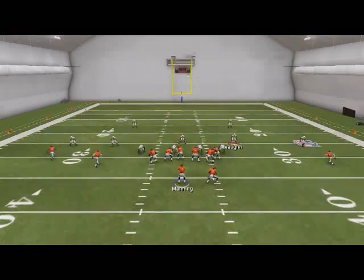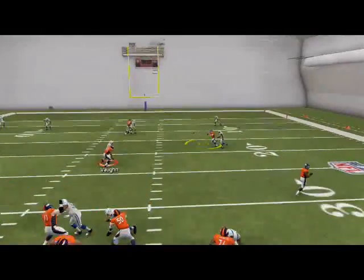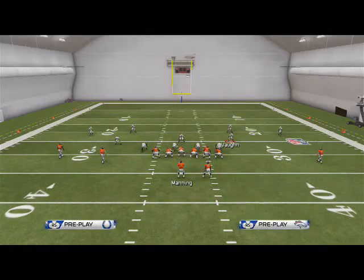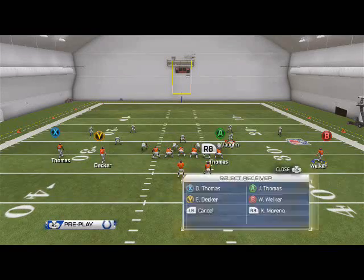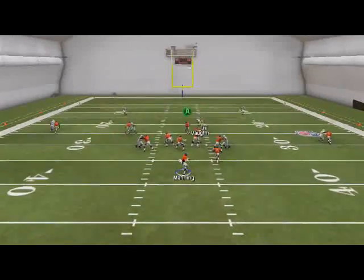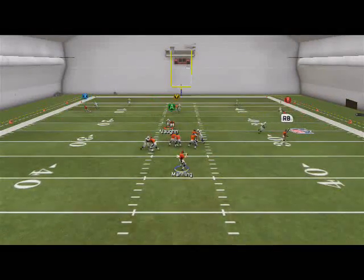Your third read on this play is the deep in route to Wes Welker — just pass lead it to the inside and you should be good. Wait a little bit to make sure he has enough space. Obviously you're not just going to throw it blind. Against man coverage, your last read is the deep comeback on the backside — pass lead down.